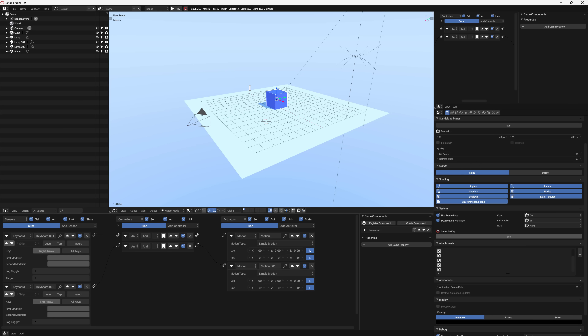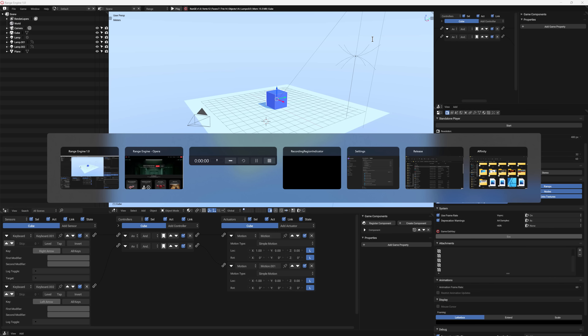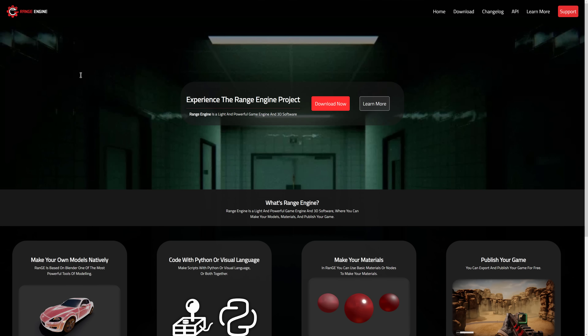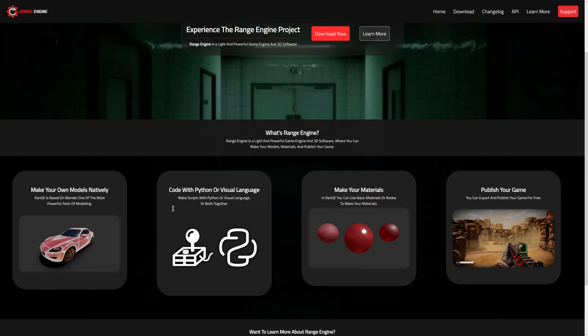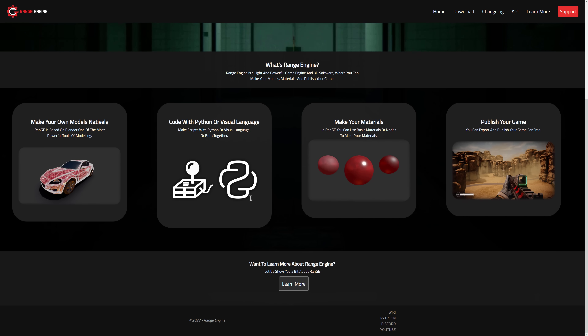That is essentially the entire idea behind Range Engine. If you'd like the idea of authoring your entire game within one environment — creating your models, doing your animations, your level editing, and also your game logic all in one spot — that is the idea here. If you want to check out Range Engine itself, it is available at rangeengine.tech. They've done patron-based releases, so Range Engine 1.0 was released about three to four weeks ago, and there is a 1.2 release as well, but that is only available to patrons.